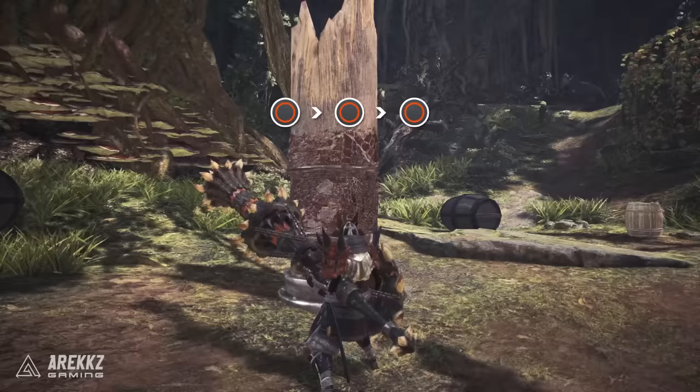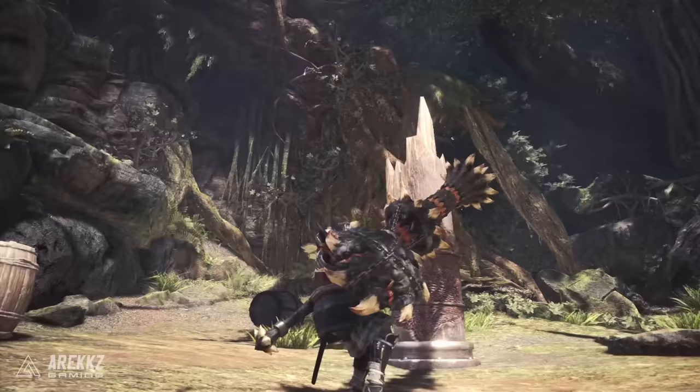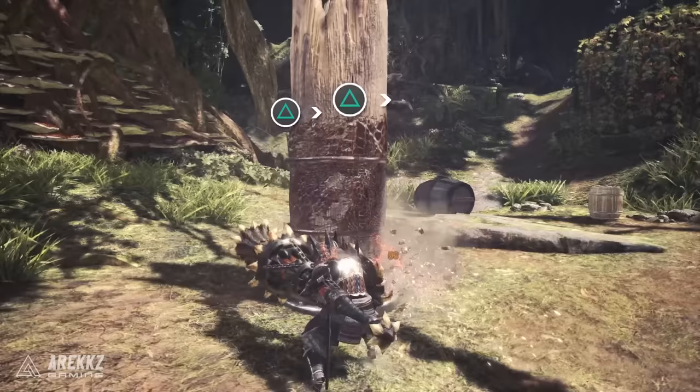Pressing circle three times performs the high thrust combo — more vertical, good for attacking the head or chest, and more importantly it's the more powerful of the two combos. While you'll use both triangle and circle attacks, prioritize circle inputs when the opportunity is there for higher damage. You can also mix and match — mid-high-high, high-mid-high, mid-mid-high — useful if the monster moves or topples and the high thrust can't connect.